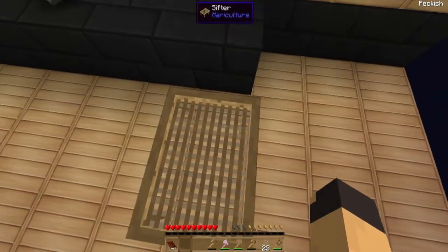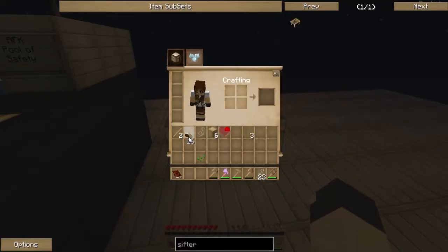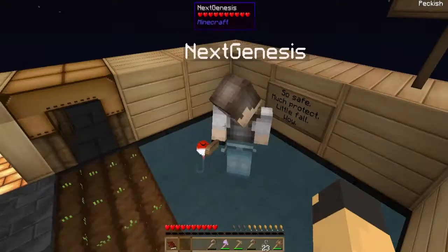Any idea what a sifter does? It's in Mariculture. It sifts things. Oh well, you got maggot bait too — would you like maggot bait? Yeah. I've got 16 for you here.